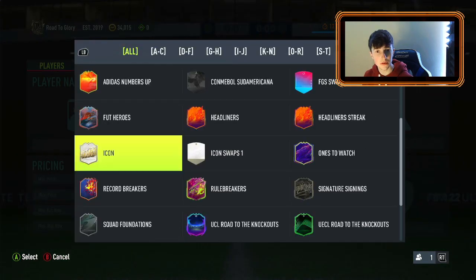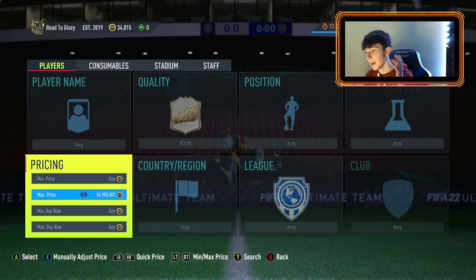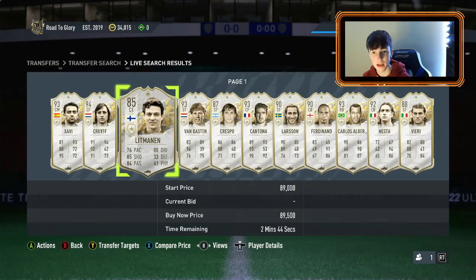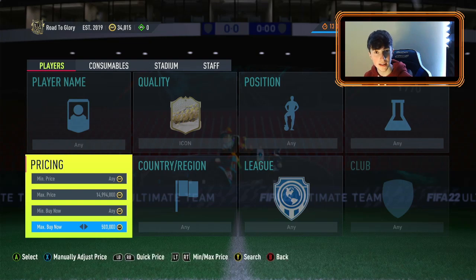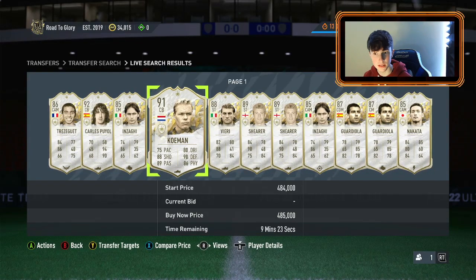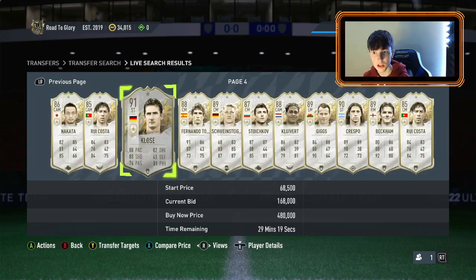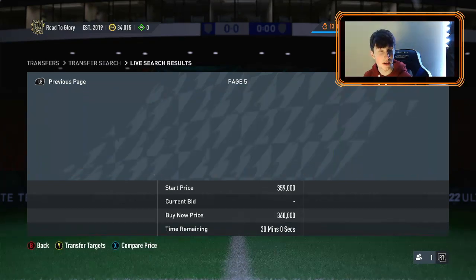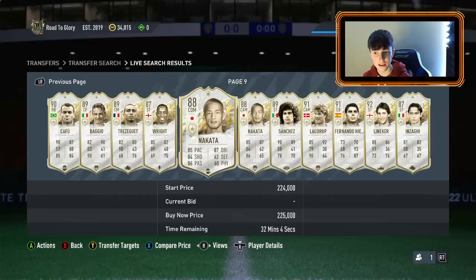Getting into the second method — it is going to be putting on the icon filter again. Then you're literally going to put the max price at 15 million, and then go down by two each time to avoid getting banned. If you haven't seen any other videos on that, just go down by two to decrease the chance of getting banned. Then you put in your budget — say you had 500k. You put your 500k in there and then buy, literally going down by two each time until you find the right thing. You can also narrow it down to a specific nationality like Spanish icons to try to snipe them. If you put less than 500k in, it will probably be a better option for you.